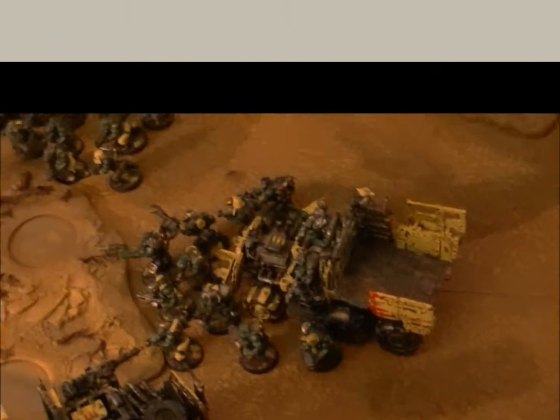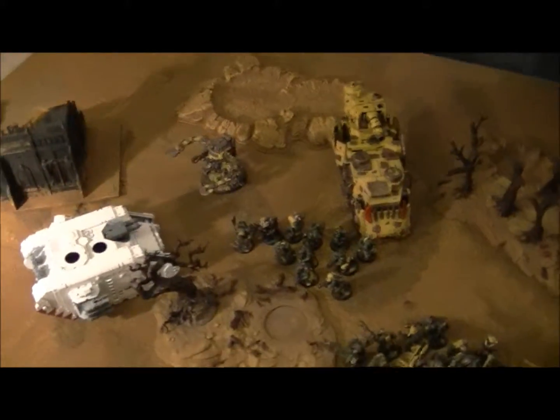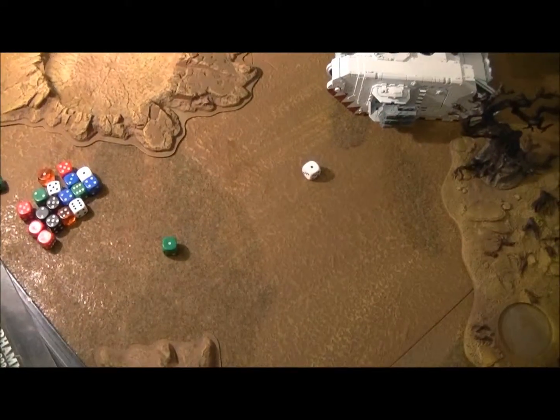Bottom of turn 6. Henrik backed up his Land Raider and used Powerful Machine Spirit to fire at and kill this one boy, who went to ground rolling 2 ones. Let's see if there's a turn 7 — otherwise Henrik is winning.